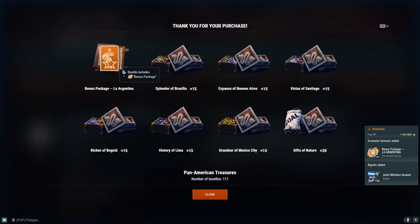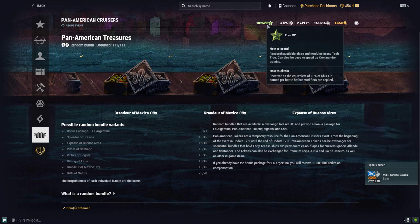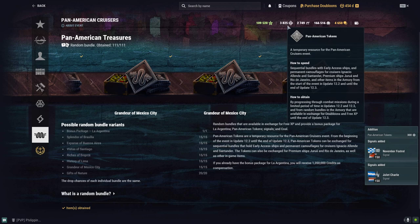Oh my god, we got the bonus package for Tier 5 La Argentina, and we got rewarded something we needed. So the remaining free XP is 109,520. We also received some signals, and we now have 3,825 Pan American Tokens so far.